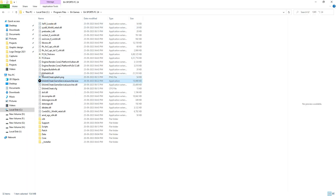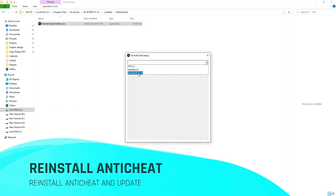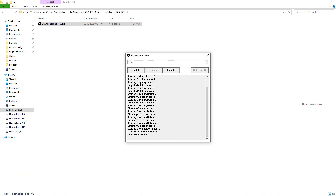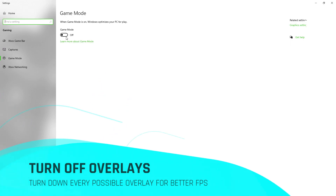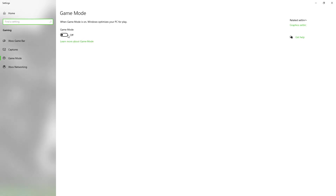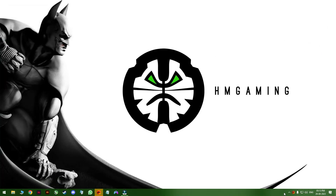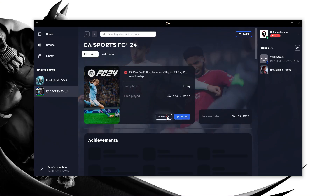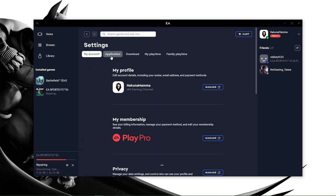Then reinstall and update your anti-cheat program. Make sure Game Mode is turned off, and all other overlay settings should be turned off as well — they cause FPS drops while in game. Finally, repair your game, turn off overlays in the EA app and the Steam app.